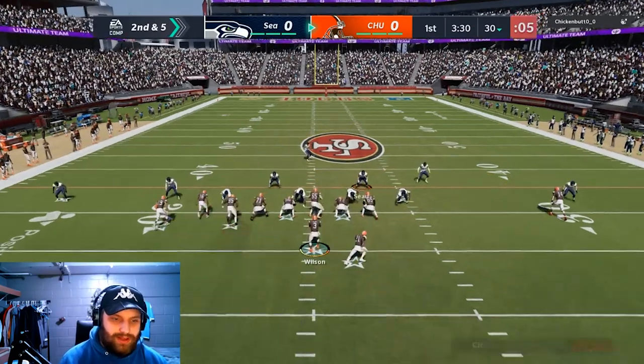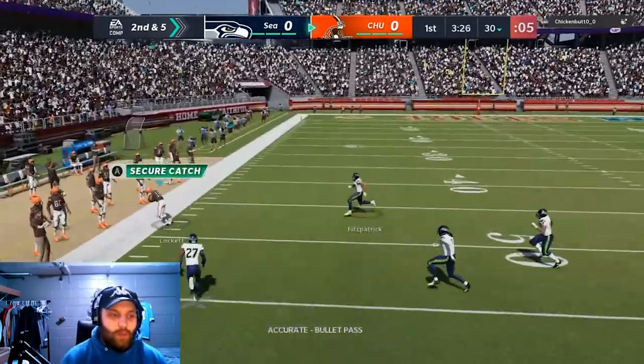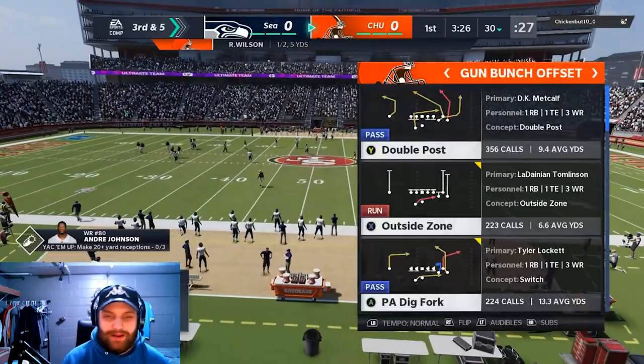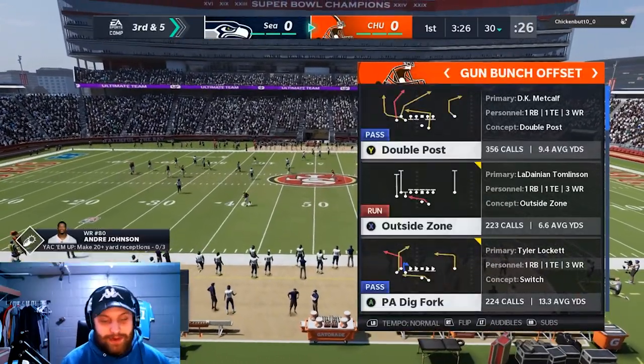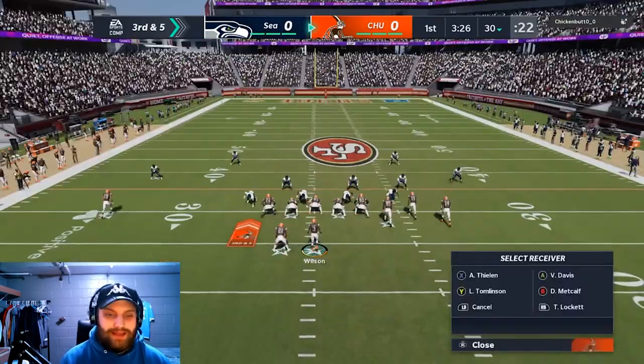The one thing that sucks about this play is the pressure — there is a lot of pressure. We find Tyler Lockett wide open again, Russell Wilson to Tyler Lockett, but for some reason it does not connect. That was a great play, I do not know why that did not connect. That was probably the most open I was going to find him.